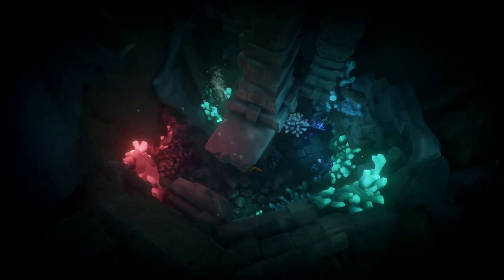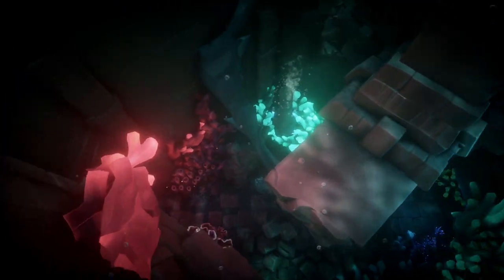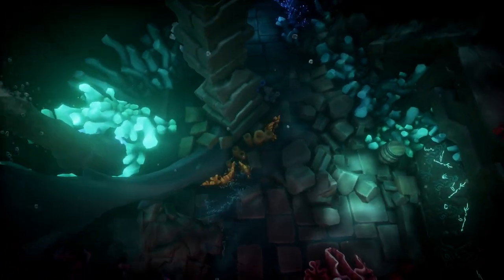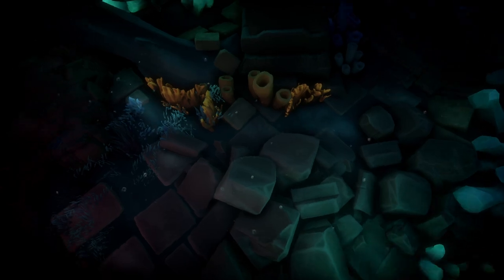The first journal is going to be located right at the bottom of this first room that you swim to. It's going to be located right here on this rock.